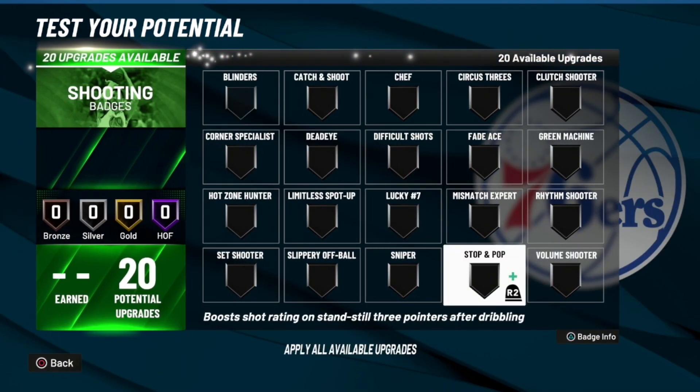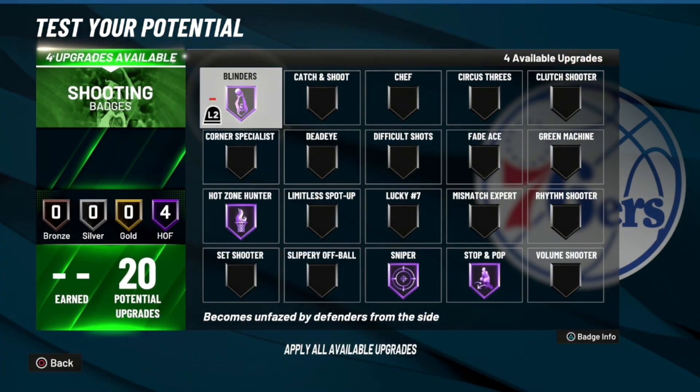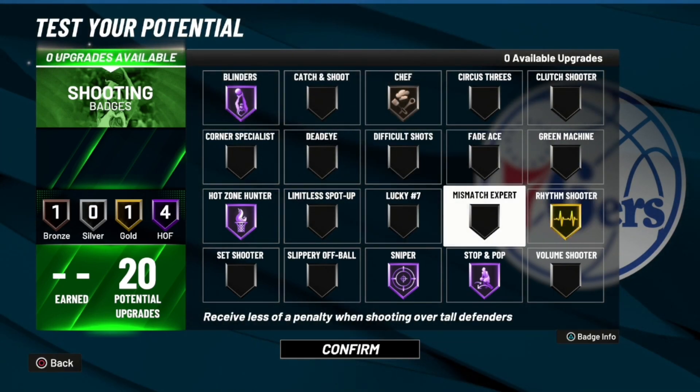Here are the badges right here. We have sniper Hall of Fame, stop and pop Hall of Fame, Hoss 100 Hall of Fame, blinders Hall of Fame, and then you can put on rhythm shooter or chef — those are really two good badges. Rhythm shooter is very underrated.